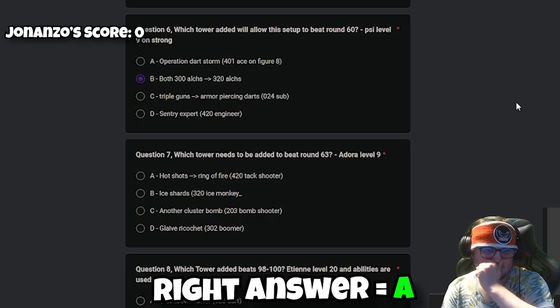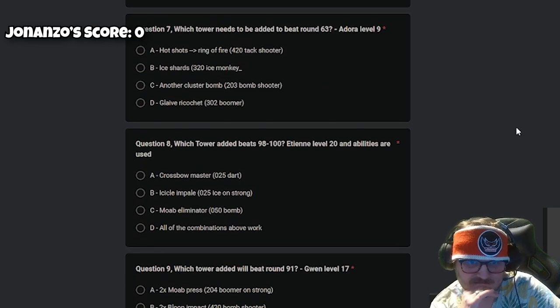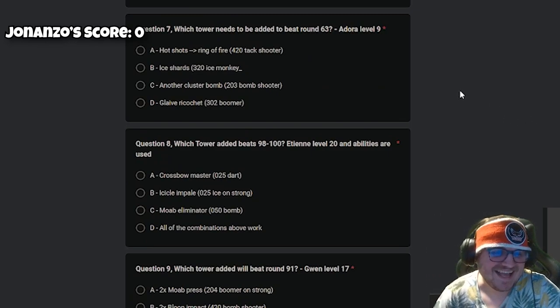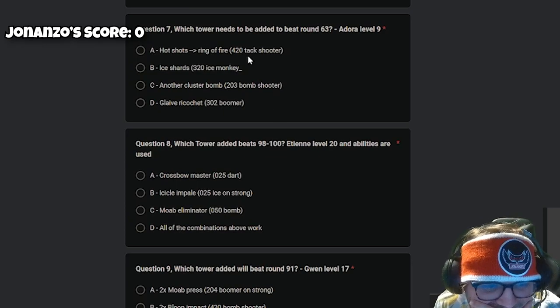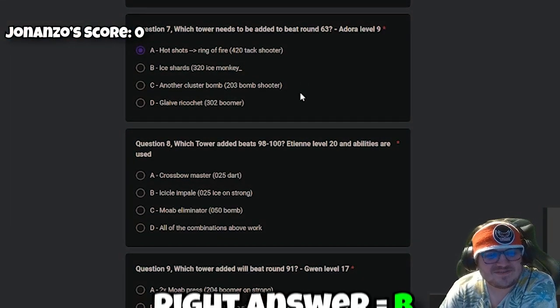Question seven: which tower needs to be added to beat round 63, Adora level 9? Honestly I'd say another Cluster Bombs because Cluster Bombs are pretty good against round 63. Or Ring of Fire — Ring of Fire is actually really good. I'm definitely going for Ring of Fire. Yeah, I was thinking of it too.